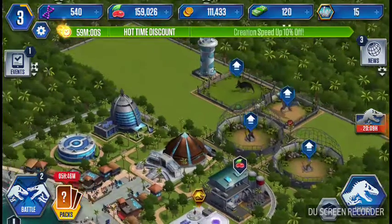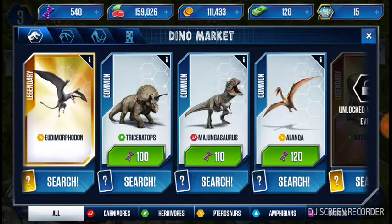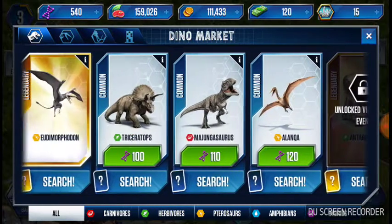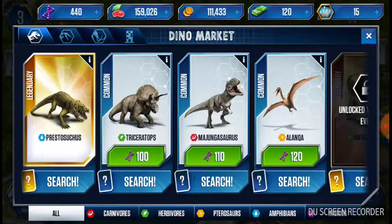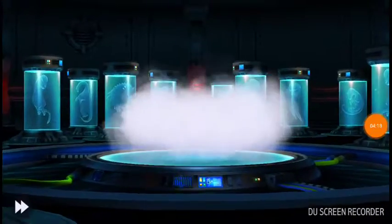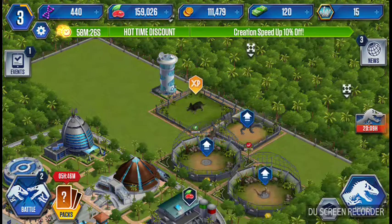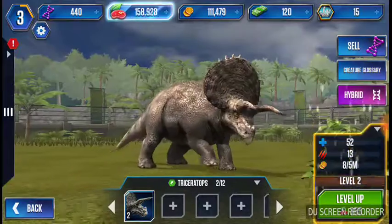The market is pretty cool — you can get other dinos, which is very, very cool. I also want to unlock the T-Rex. Now we have two T-Rexes: this one who's at level 12, and then we have this one. I'm going to get another feeding.